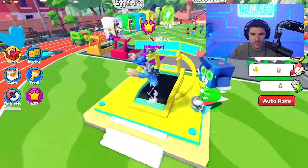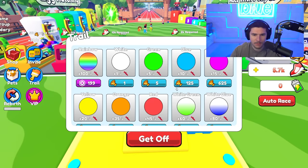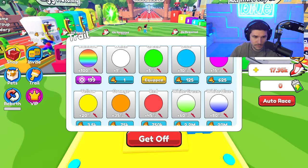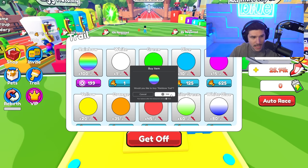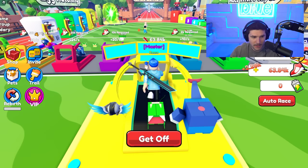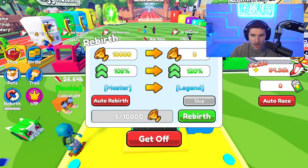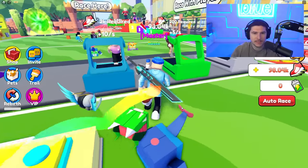We're at zero speed but we keep our pets. We're only getting 1.14k per run - it barely went up after rebirthing. The thing we probably need are trails. We can get a green trail for a little more, or the rainbow trail which gives a huge 100% boost - I'm taking it. Rainbow trail! Now we're getting 2.28k, it's still not that much. We need better pets - I've done all the pay-to-win stuff, it's all down to just running now.